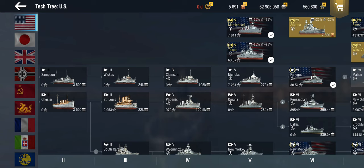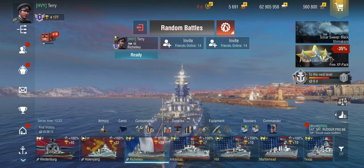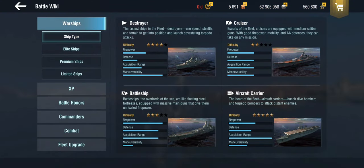The first thing I'd like to point out: if we look at the Battle Wiki, it claims that there are four ship types — destroyers, cruisers, battleships, and aircraft carriers. They have a difficulty rating that says cruisers are the easiest ships to play, followed by battleships, then destroyers, and then aircraft carriers. I wholeheartedly agree with the aircraft carrier bit, but I quite disagree with the other ordering.